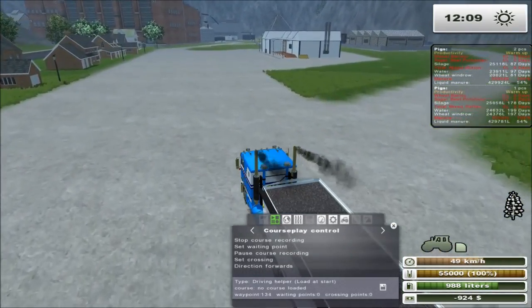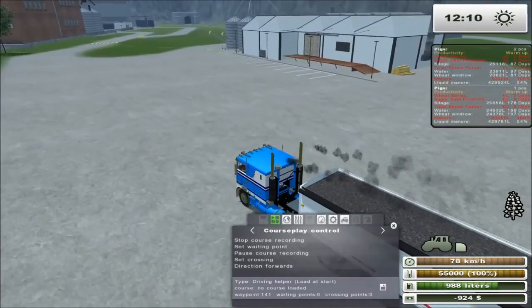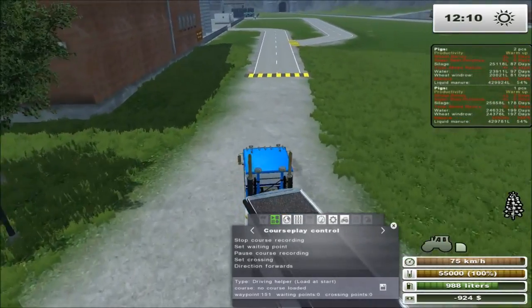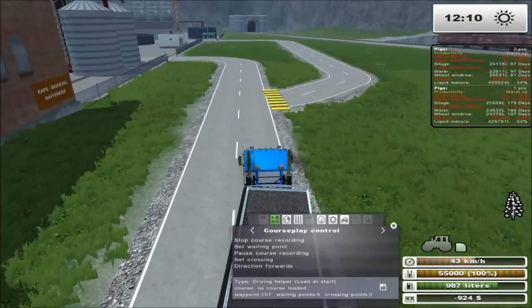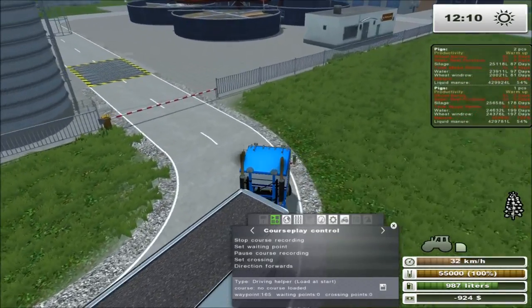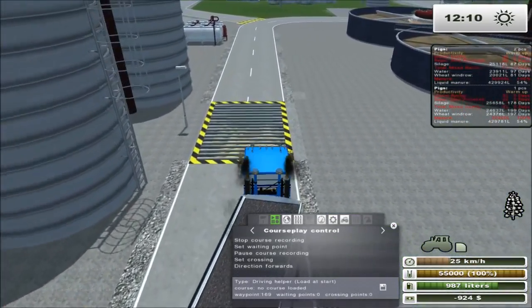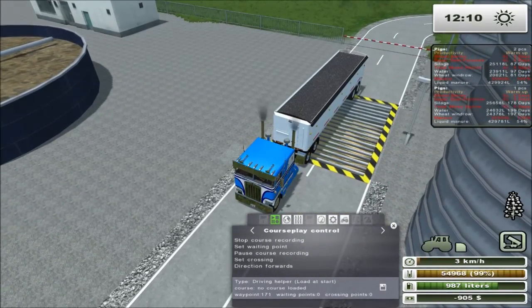I don't know why the creator of the map put that there — it's a bit odd, but not terribly odd. I think the idea is to make it easier. I might actually take it out, because I'm not going to use it. Or I might move it somewhere else. We'll see what happens. So this is the Canola Refinery place right down in here. Let's go ahead and unload this guy and make some money from that.